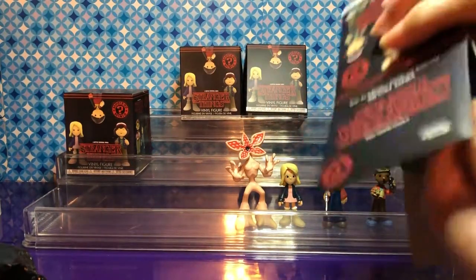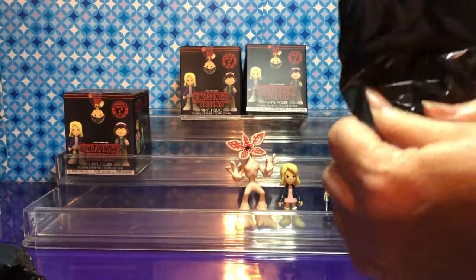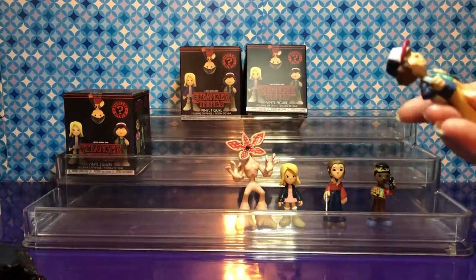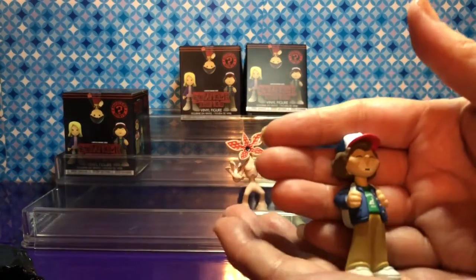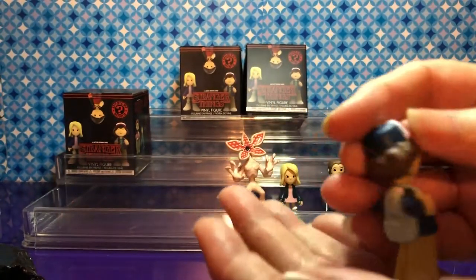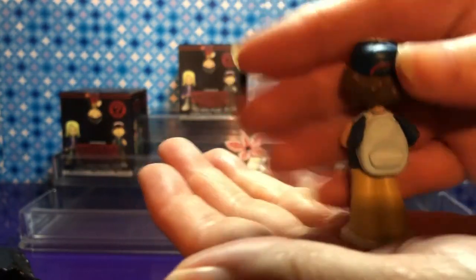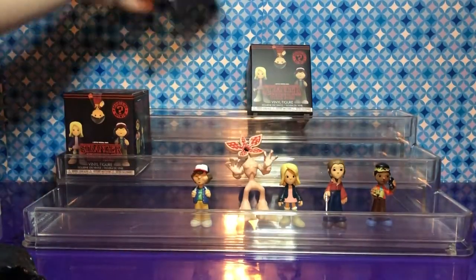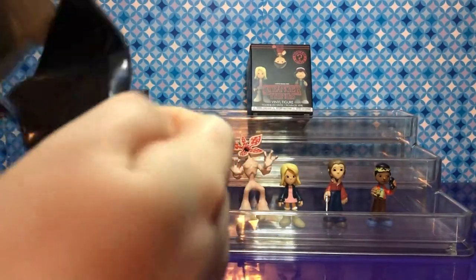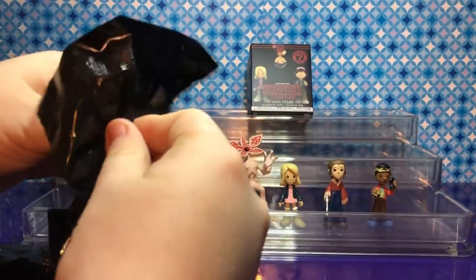Mine is another light one. So what do you think it is? I think it's not a duplicate. Dustin! Look at that grin on his face — he's missing teeth. And he has his backpack on. I really want to get that Upside Down Barb in this place. Possibly might not get it, but it might happen. That would be cool.